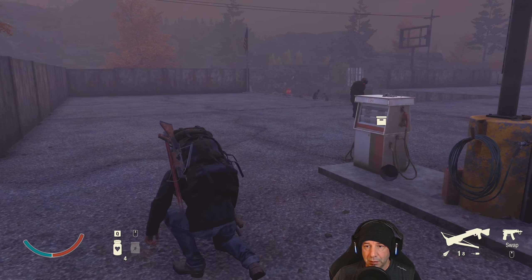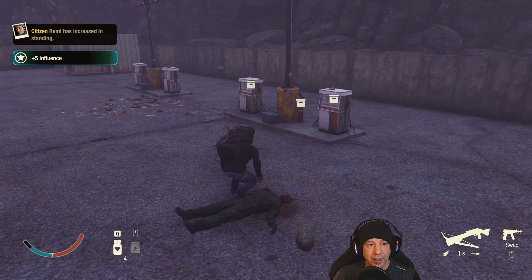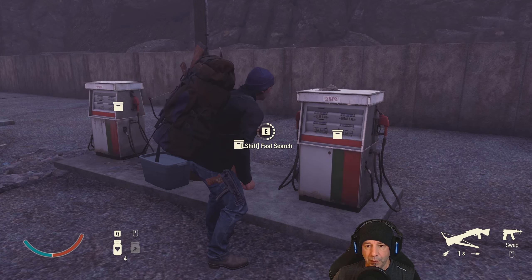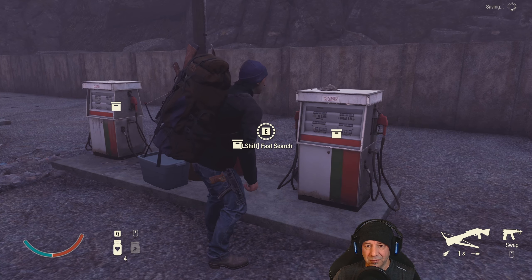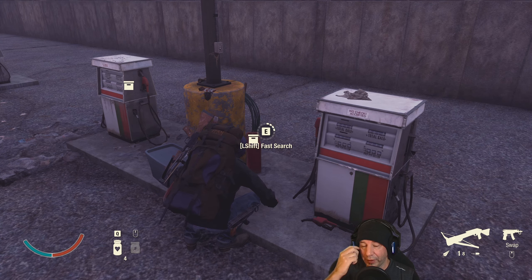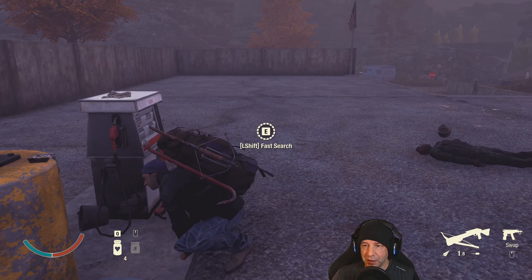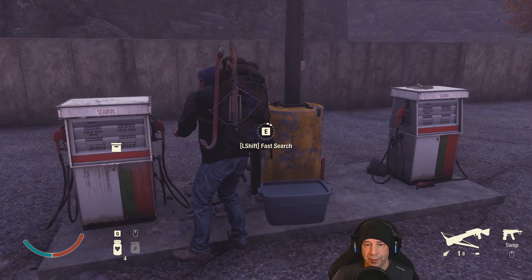Workshop level 2 - so two things: we can build a suppressor, it's not a very good one but it's built. The other thing we can do is build more parts and stash a bike generator in here. So we can pedal the bike, make some power and make fuel bombs, which is why I'm trying to get more fuel because we'll need a lot of them.